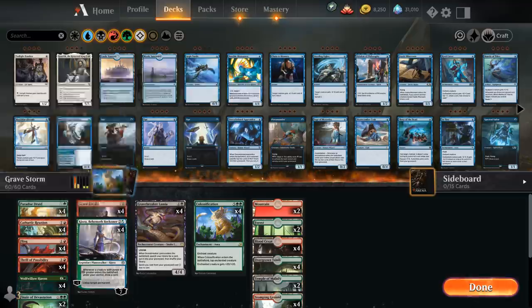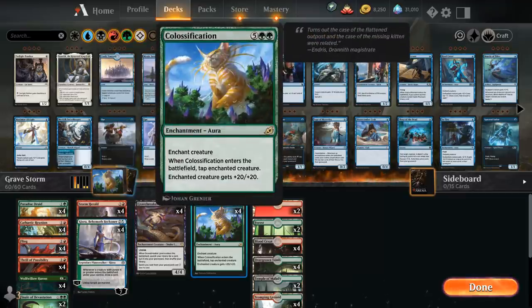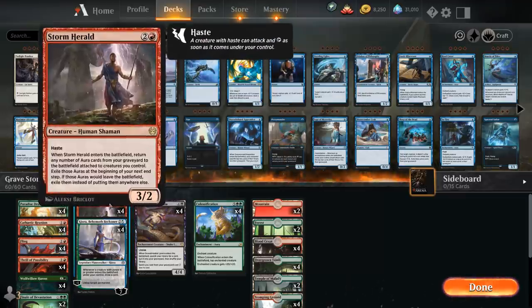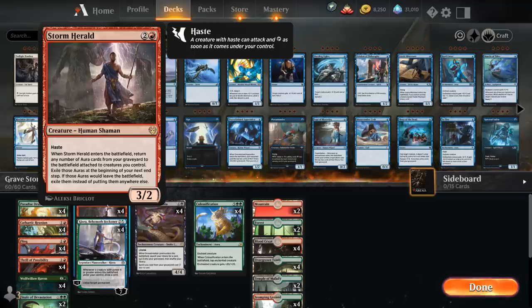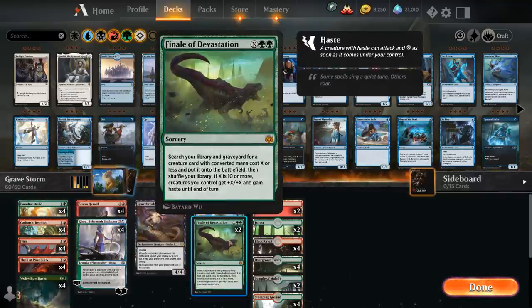Instead, I splash black for Gravebreaker Lamia — which is where the 'grave' in Gravestorm comes in. It's a 5-mana 4/4 Snake Lamia with lifelink, and when it enters the battlefield we search our library for a card and put it into our graveyard. The goal is to tutor up Colossification so Storm Herald can return it. Since we only have 4 copies of Storm Herald, we're also playing 2 copies of Finale of Devastation as copies 5 and 6, which costs 5 mana to find and deploy Storm Herald.